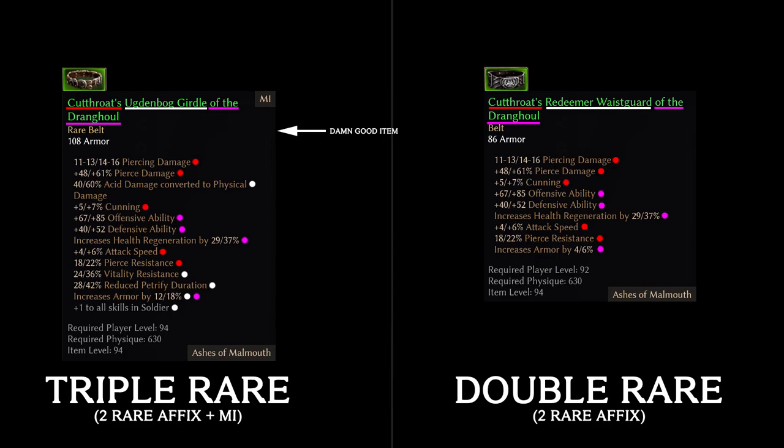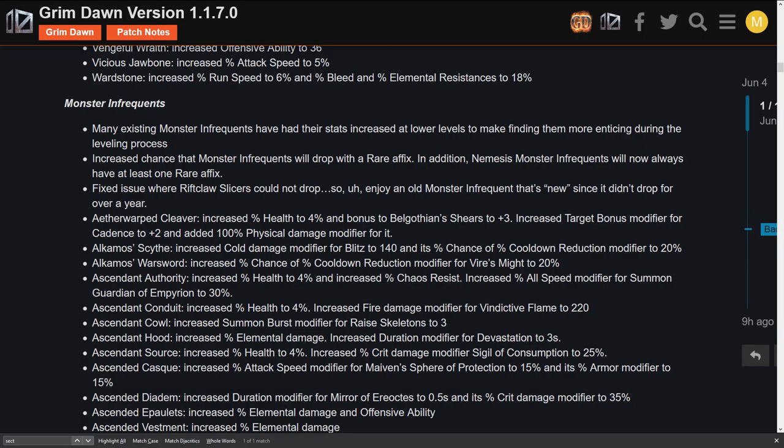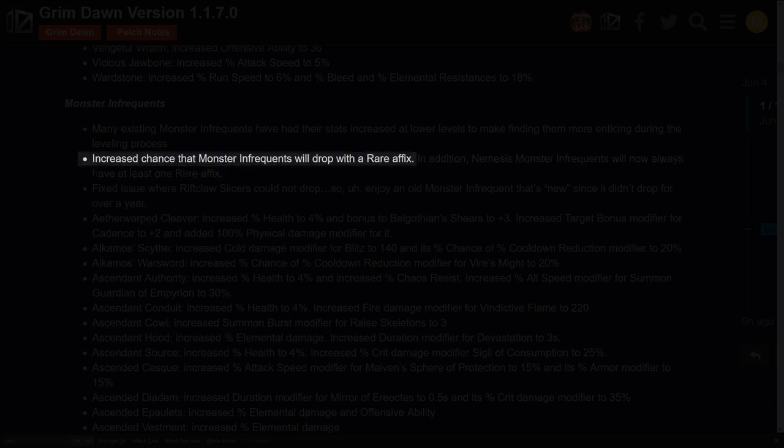Previous to patch 1.1.7, triple rares were extremely uncommon to find, never mind getting the prefix and suffix combo you desired. With patch 1.1.7, they have done a few things to make this better. Previously, items could sometimes roll with only one rare affix, robbing you of a decent item — this has been removed from the game. Nemesis monster infrequent items will always have at least one rare affix now, and all other monster infrequents have had their chance of dropping with a rare affix increased. All of these tweaks should increase our chance to find double and triple rare items more reliably.